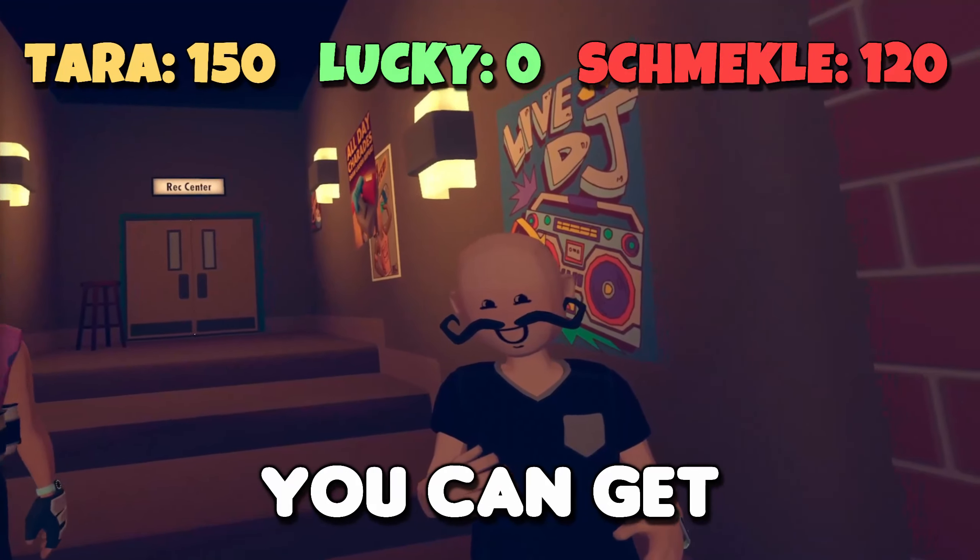Time to get Schmeckle. 60 tokens. 60 tokens. Did you get anything, Schmeckle? I didn't get tokens. I got a pizza and I got a captain's hat. I feel like I'm really lucky today. Maybe you should be named Lucky. Round one, fight.